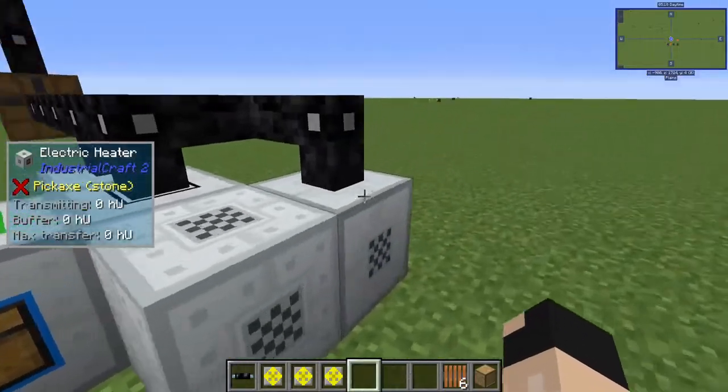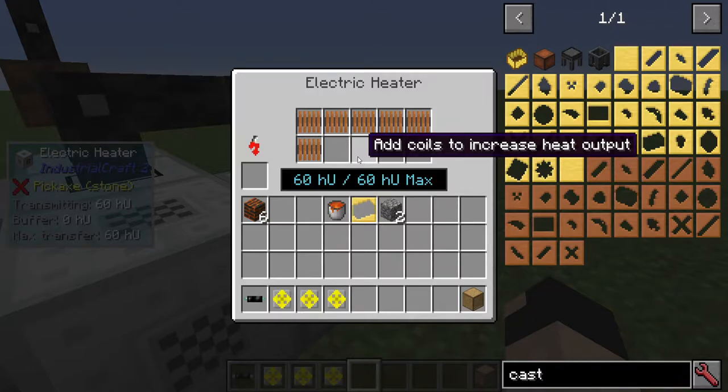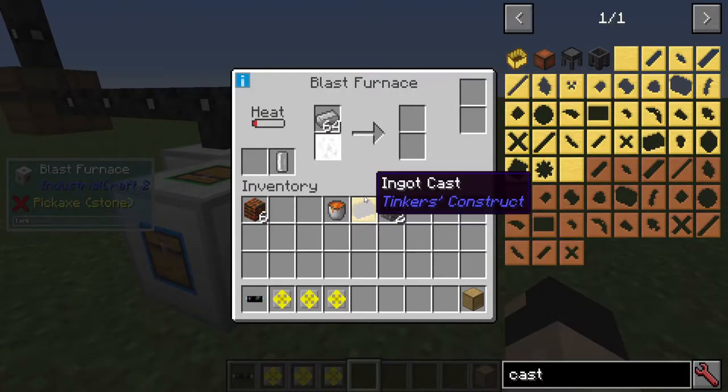You can also throw in some iron. Make sure that you have coils in your electric heater. All of this should start working now.